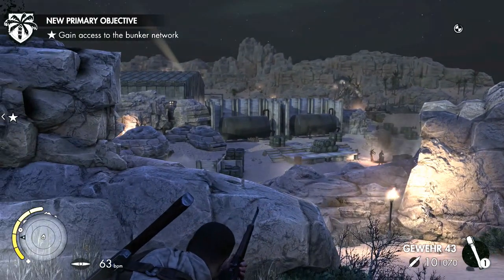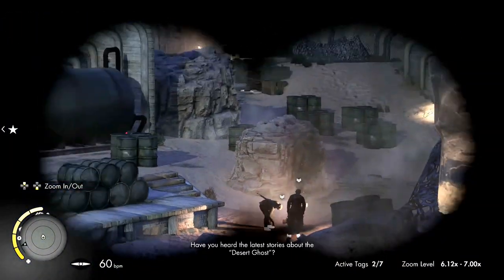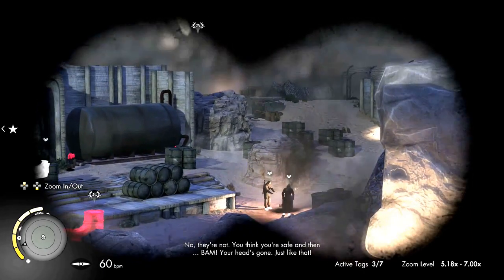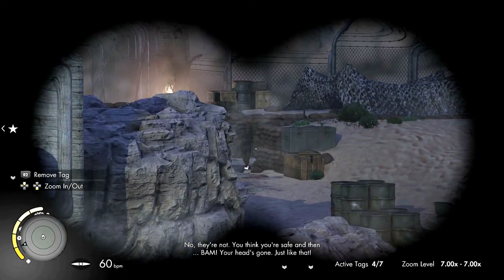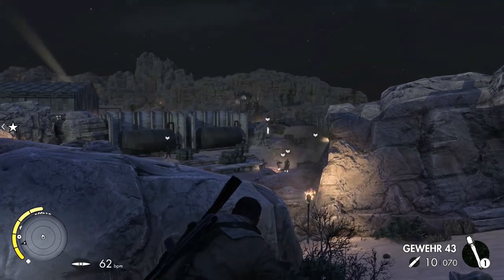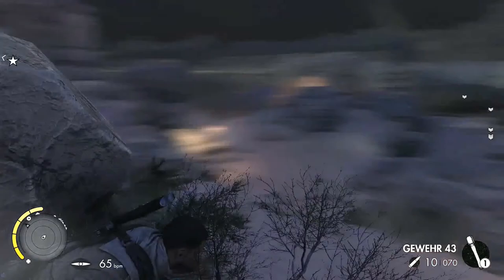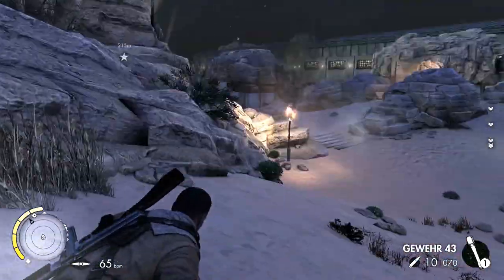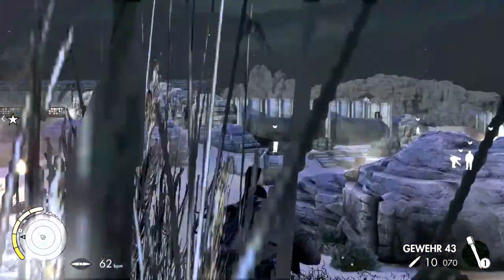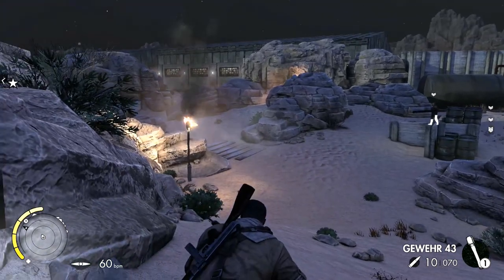Ok so we're here. It looks like the attack has not started just yet. We're probably going to be wanting to take out any mobility for the enemy to call on reinforcements - that's what was said in the cutscene. Just mark up all these guys. If you look at the map we're heading up to the north. I'm just going to mark them up just in case they start walking towards me while I'm heading this way. There's a guy right in front of me on patrol so he'll be turning around soon.